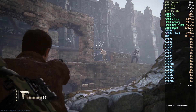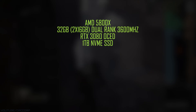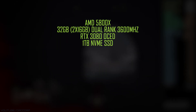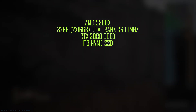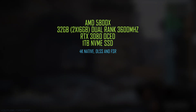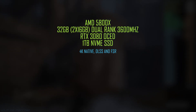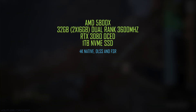My main setup is an AMD 5800X CPU, 32GB of 2x16GB dual rank memory running at 3600MHz, an RTX 3080 with a minor overclock, and the game is installed on a 1TB NVMe SSD. With this main setup I will only show the performance in 4K, since that is enough to show performance on a high-end PC like this. You're obviously going to get much better performance in 1440p, and I doubt anyone would run games with a setup like this in 1080p.